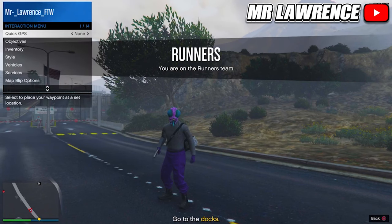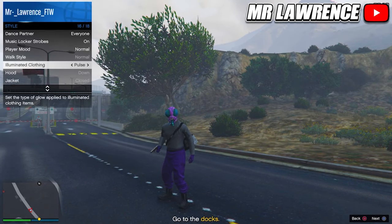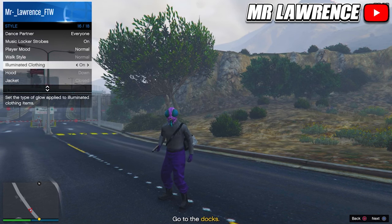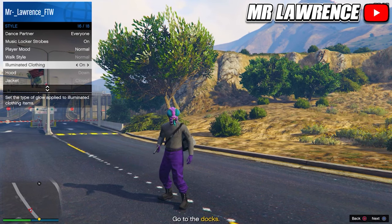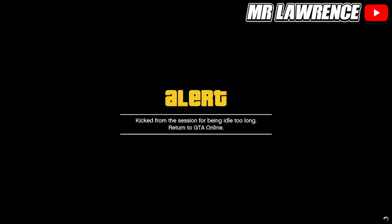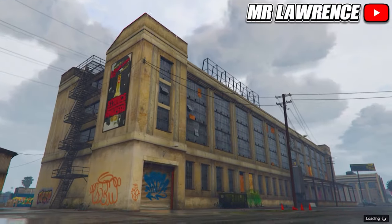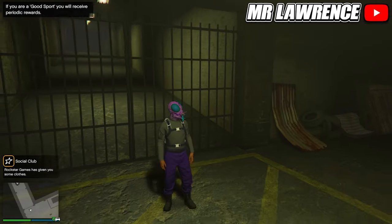Go to versus outfits and change it to insects, then ready up. When you load in, open your interaction menu, go to style, illuminated clothing and hold right on the d-pad for about 25 seconds. Leave your interaction menu open and go AFK for like 5 minutes until you get kicked. When you get kicked, wait a couple seconds before you accept the alert. When you are back in online, you have the purple joggers.